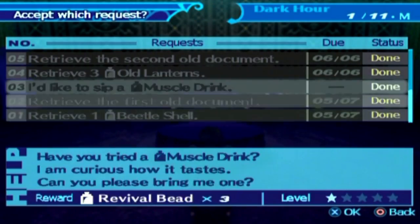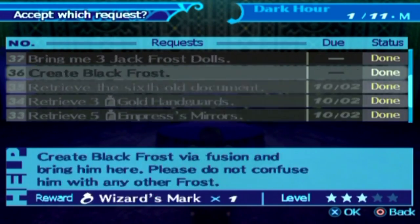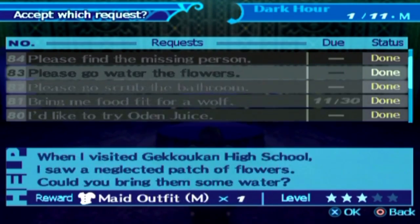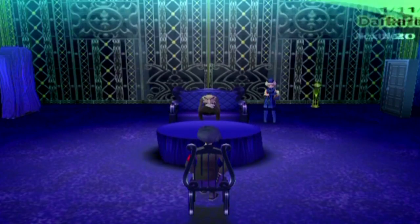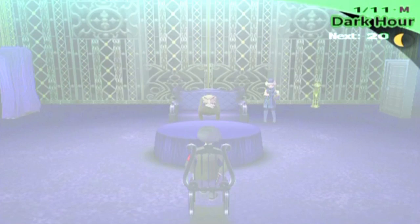If we go into Accept Request, we don't really have very much left here. In fact, all we have is Last Judge. So that seems a little underwhelming, doesn't it? But once we leave the Velvet Room, something is going to change.